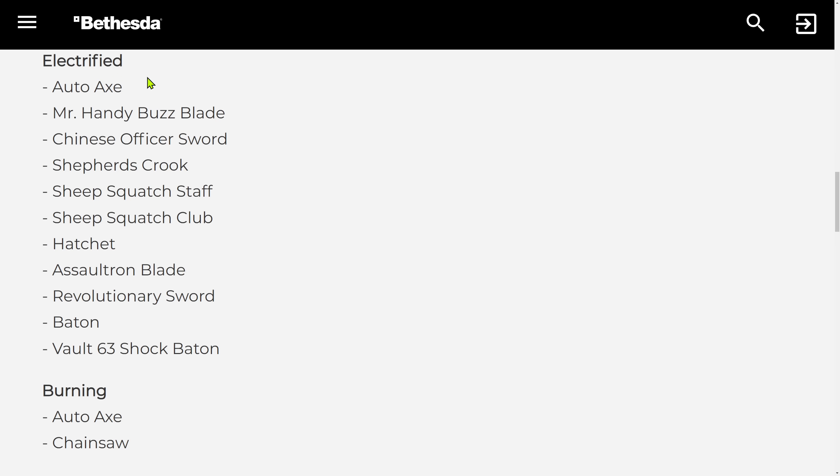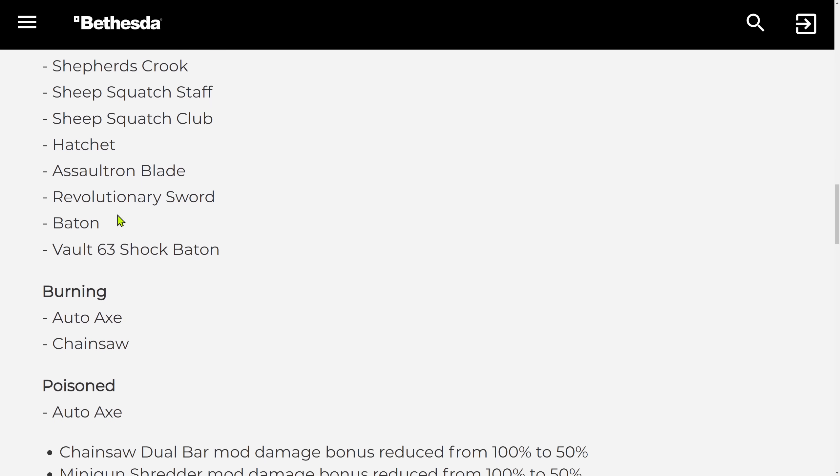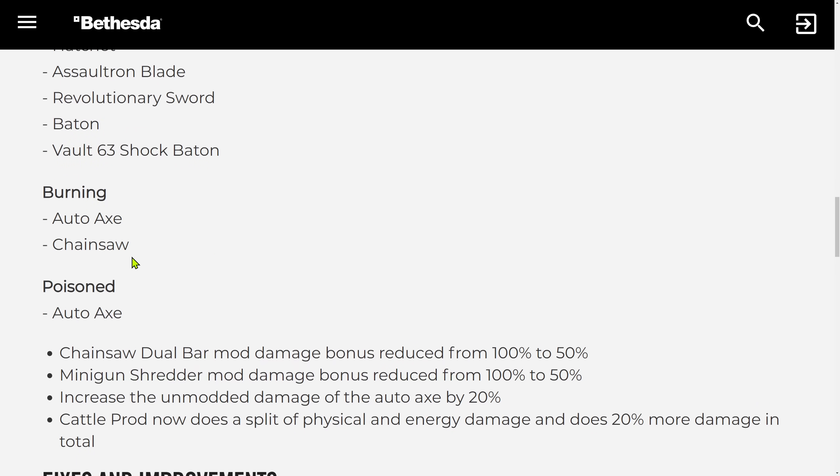The mods are affecting the following weapons: Autoaxe, Boost Blade, Chinese Officer Sword, Shepard's Crook, Shishkebab Staff, Shishkebab Club, Hatchet, Assault Machete, Revolutionary Sword, Baton, Volt 63, Shock Baton — that's a new weapon — Autoaxe, and Chainsaw.